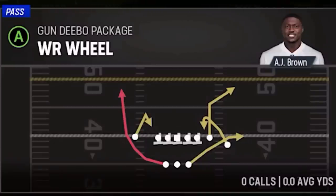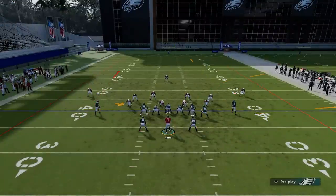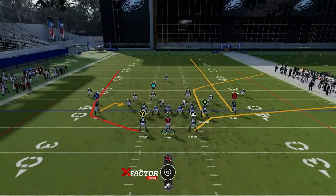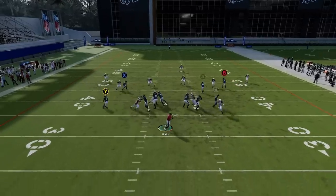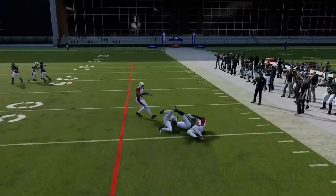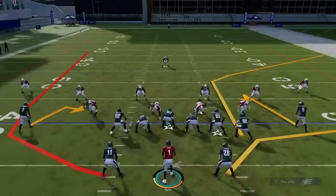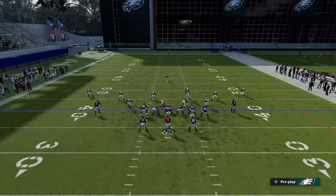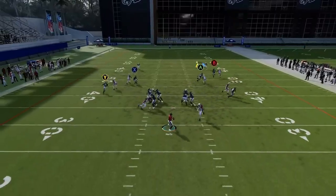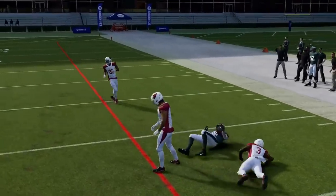Next up we've got the Wide Receiver Wheel. I'm going to put the B route on a streak and really play the high-low concept between the A and the RB route. If it's zone, a lot of times the RB route will be open right away for a good catch and run. If it's man coverage, the tight end is going to be better — the RB route doesn't really beat man coverage, but the A route does. As you can see, with man coverage, it gets wide open.